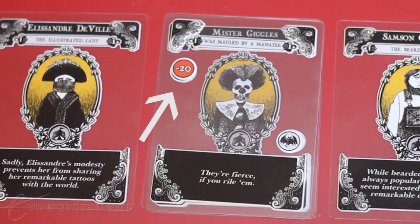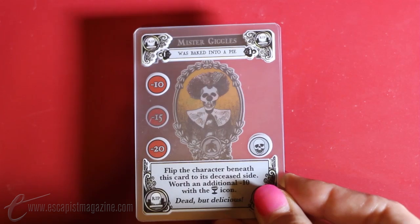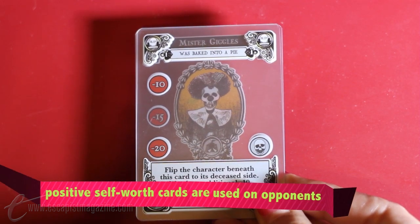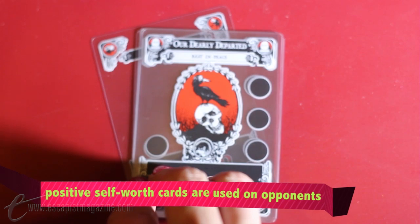You'll choose a family to play as, and each family comes with five delightful, weird family members to manage. The goal of Gloom is to deal the mightiest blows to each of your family members' self-worth, and then kill them off at the height of their misery. If it sounds morbid, that's because it is — the best kind of morbid, like putting the fun in funeral kind of morbid.